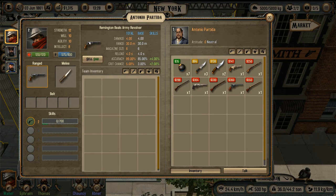So we need a new revolver for Walter, a new rifle for Ephraim, and a good melee weapon for Thomas.